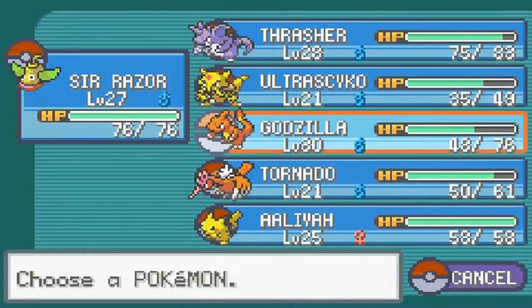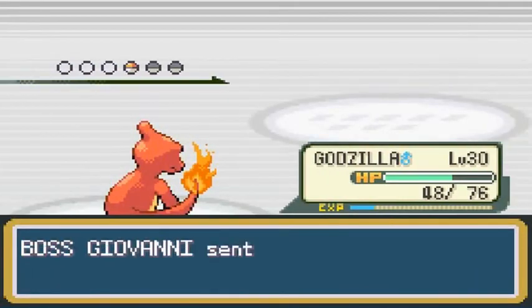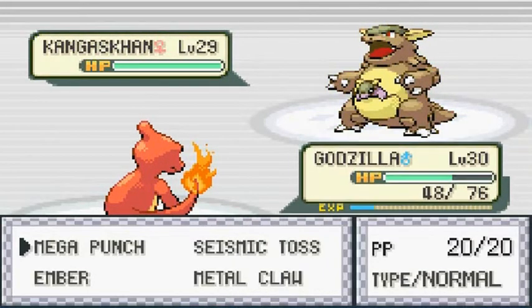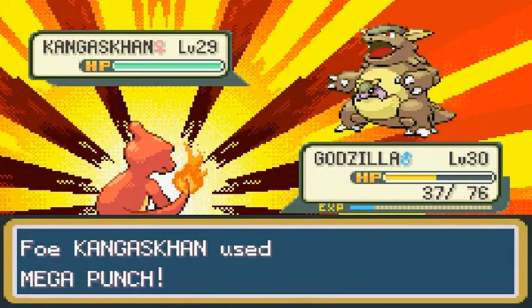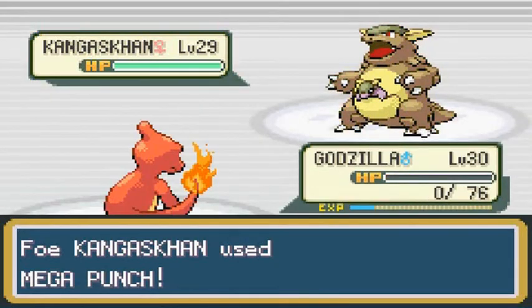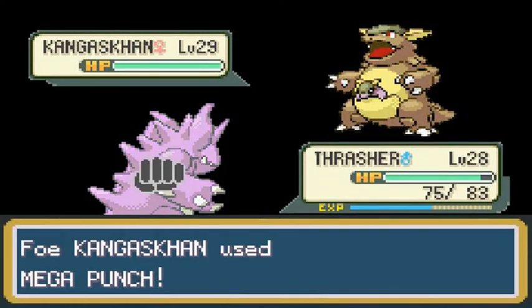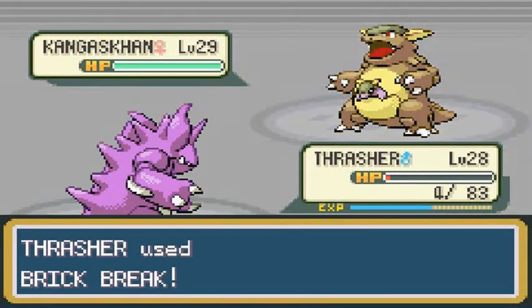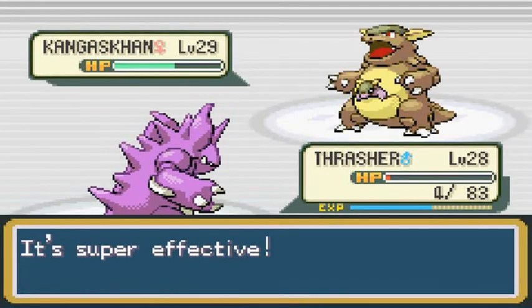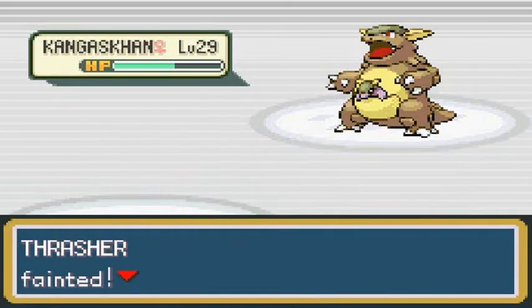He's coming out with a Kangaskhan, so I'm going to switch to Godzilla — because it's only appropriate. Mega Punch, but of course he bites. Godzilla gets his ass kicked. Thrasher, let's do this — but Kangaskhan is very strong with a critical hit. The only move I got — wow, Kangaskhan is kicking our ass right now. So I'm going to risk it and go with Aaliyah. Thunderwave — let's see what you can do. Bite Attack — it's a very powerful Pokemon.